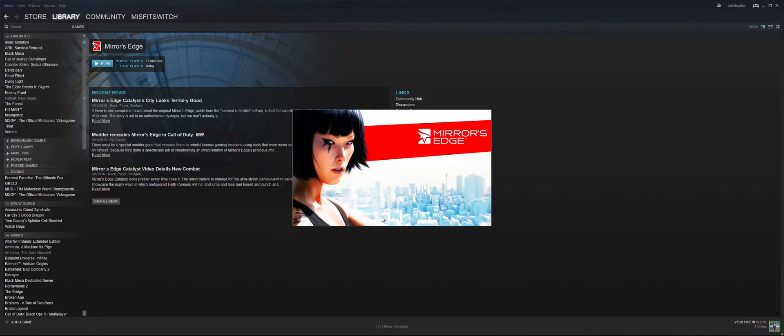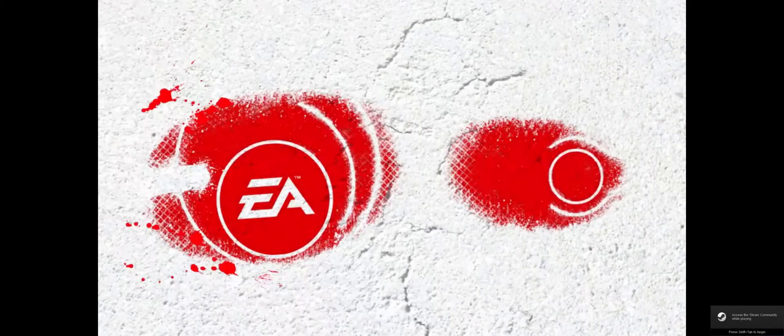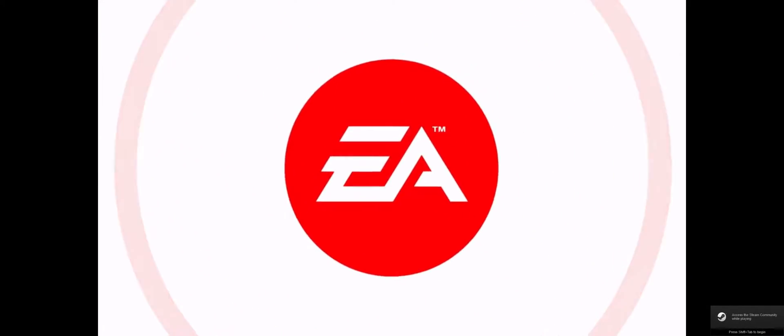So I'll start the game up and you're going to see that in the menu I can actually read the text, and during the game the textures aren't all grainy and weird looking, and it is actually 21x9 fullscreen.